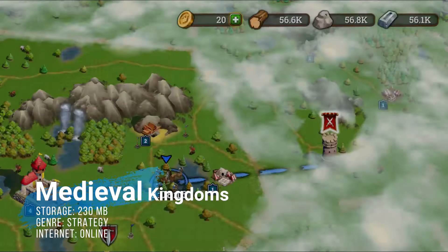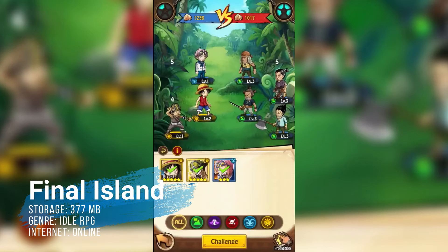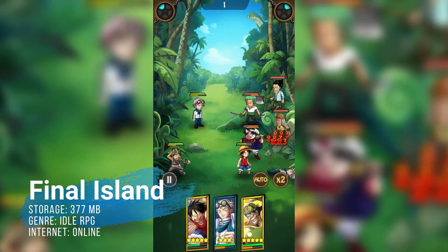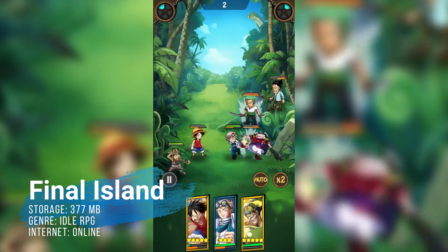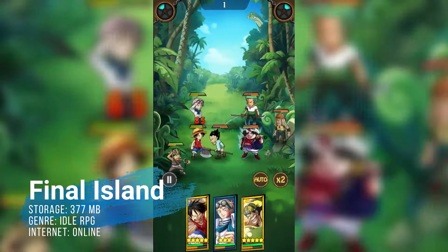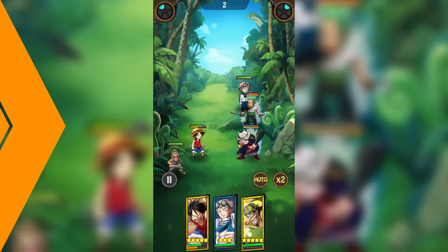At number 7, from about a month ago — there's been a rush of new idle RPG One Piece-based games since last month, though some have actually been taken down from Google Play. We've got here Final Island, sitting on the store with 10,000 downloads and a 4.5 rating, as a PvP game with adventure elements. If you like idle games, you couldn't go wrong with this one — it's generous, huge in content, has good servers, and takes about 400 megabytes in storage.